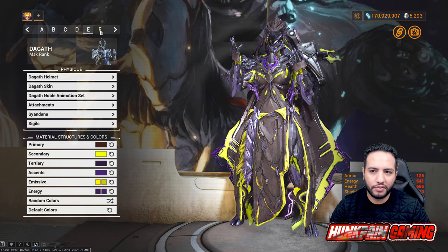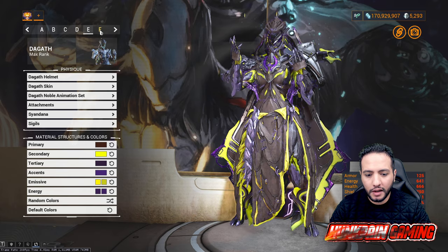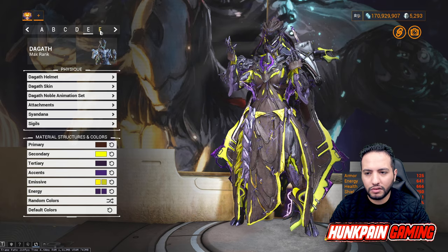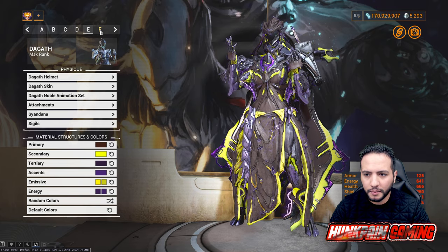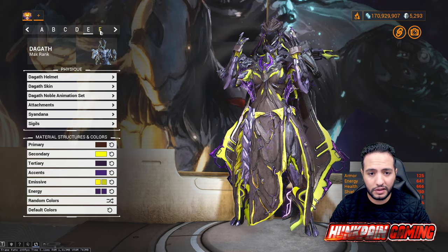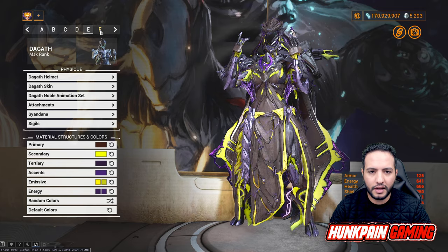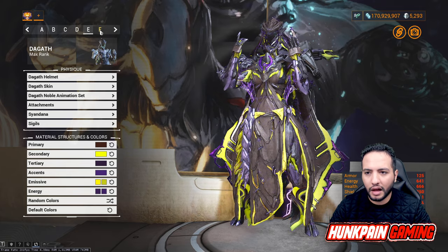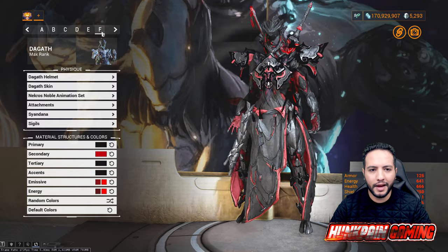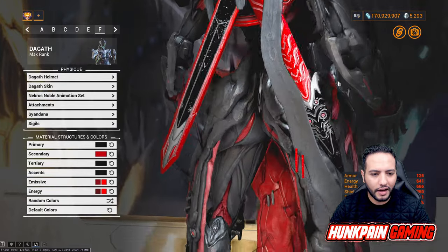Model F is my personal favorite — this is the one I'll be using most of the time, so you'll be seeing it in future videos. Speaking of which, some of you asked why I didn't play on Steel Path in the last Goth builds video. The enemies weren't in Steel Path mode, and I was testing. But since you asked, I will make a dedicated Steel Path Goth gameplay video.